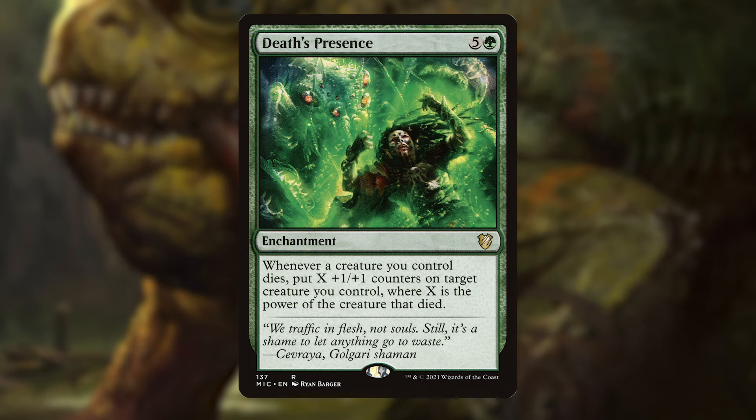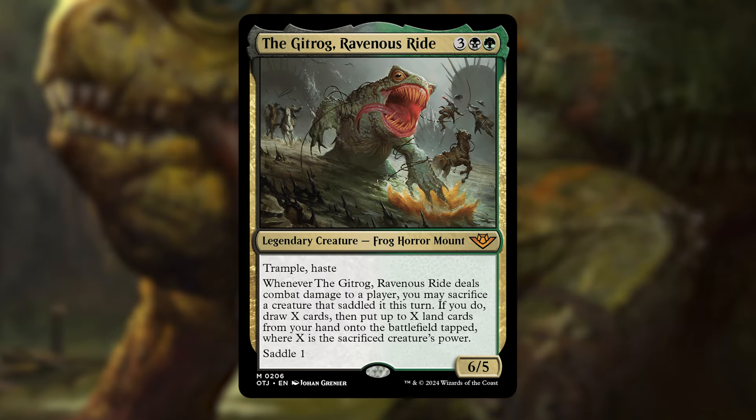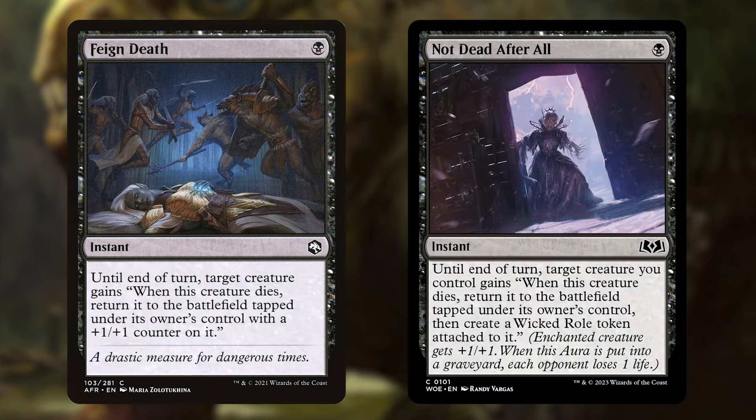Landfall can be our win condition with cards like Retreat to Hagra, Zendikar's Resurgence, or Rampaging Baloths, all absolutely loving us being able to put massive amounts of lands into play right away. But because we are relying so much on our commander, we need to protect him. On this budget we can't put boots on him, but we can make sure he fakes his own demise. Cards like Feign Death or Not Dead After All ensure that if someone wants to take out the monster, they better aim for the head, else he'll be coming back bigger and badder.